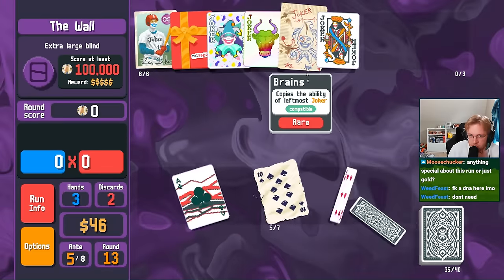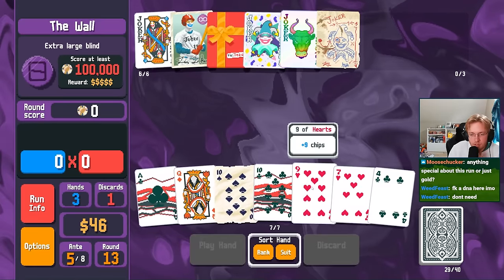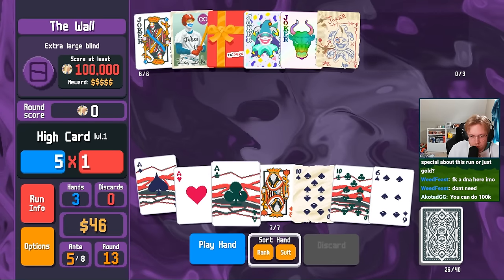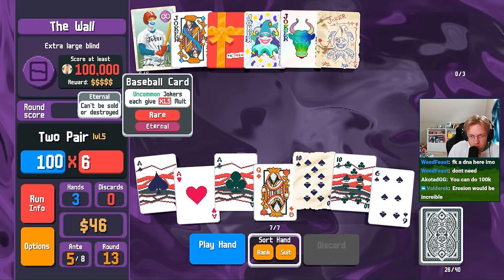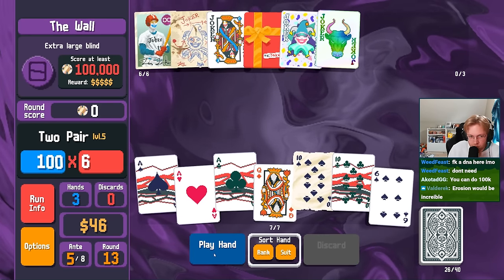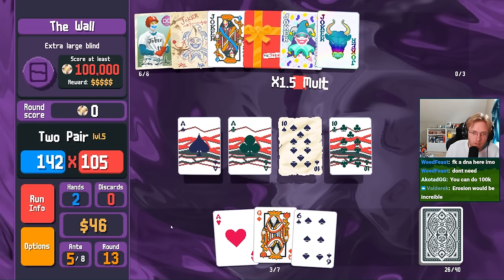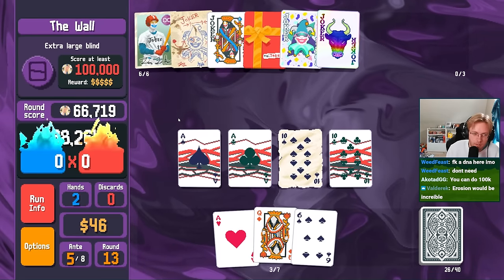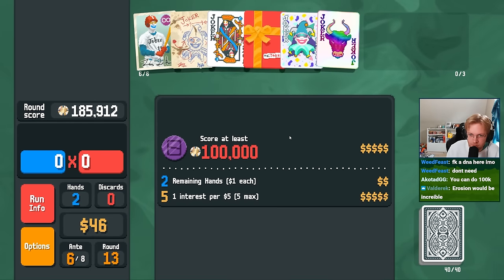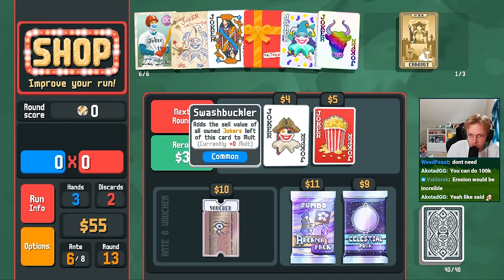Ooh, 100k? Four of a kind, two pair — two pair is huge here. Erosion would be incredible. We can get rid of Shoot the Moon. We can get rid of Gift Card now — Gift Card is Uncommon though. Swashbuckler? I'm going to lose it. Get out of here.